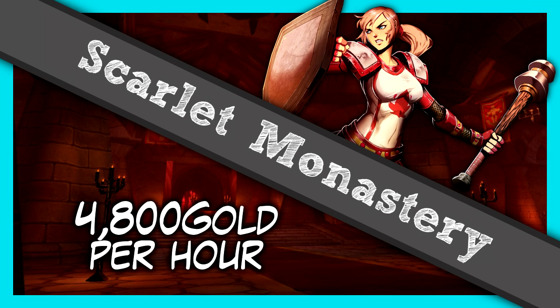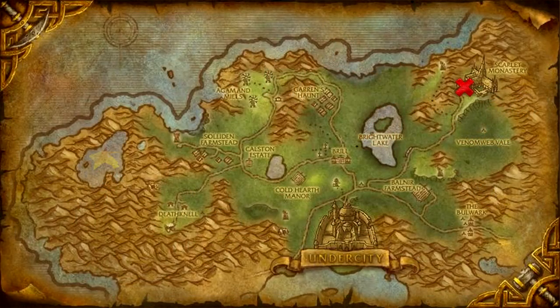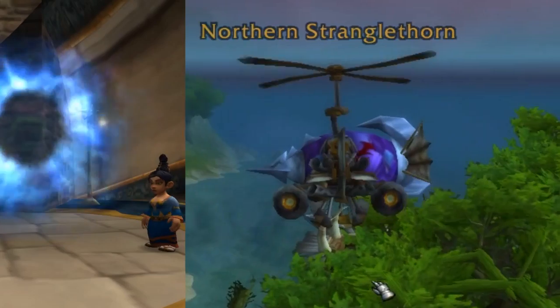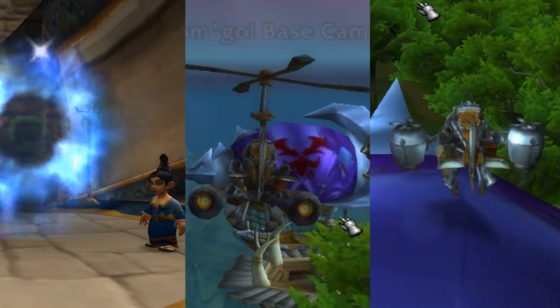Hey, Unicon here, and today we are having a look at the gold potential of the Scarlet Monastery. This instance is located in the Tirisfal Glades, and the easiest way to get there as an Alliance player is to use the portal to the Blasted Lands, fly to Chromie Goal, and take the first class seats on top of the zeppelin to Undercity.